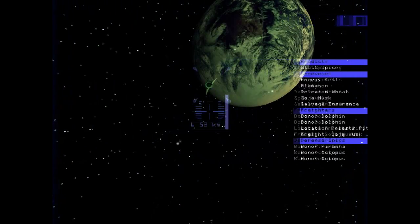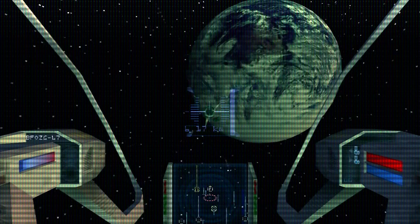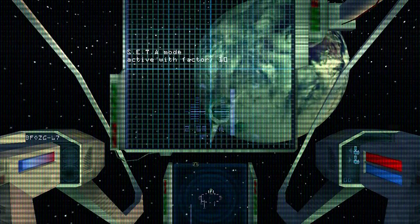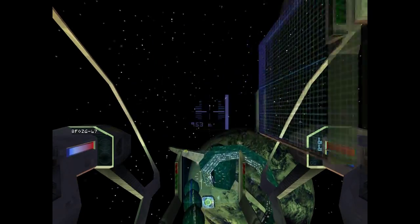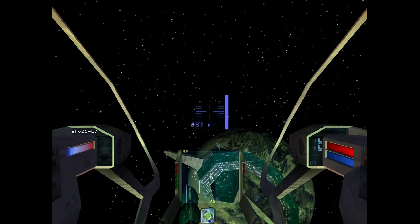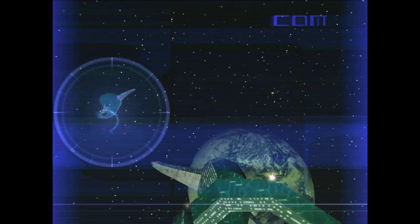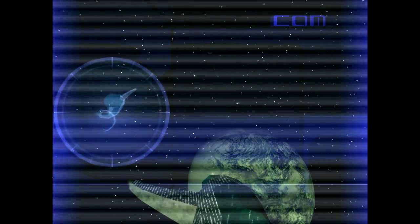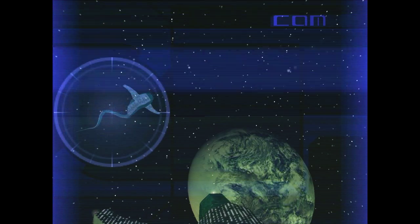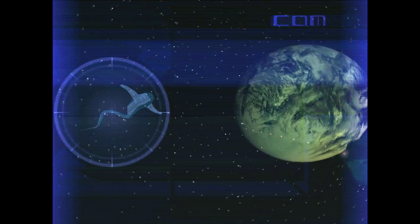I wonder who buys that. You know what? Let's go there. This is the Boron Start Mixery Rulks Shake Gamma. You are talking to the automated interaction system. Make your request. Permission to land? Positive. Please dock as soon as you get green position lights.